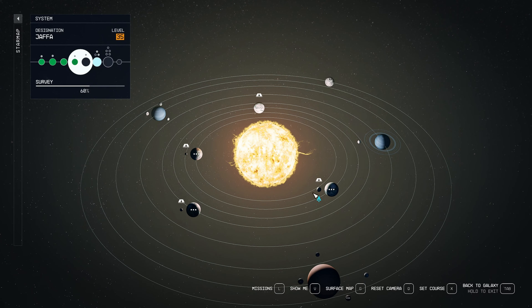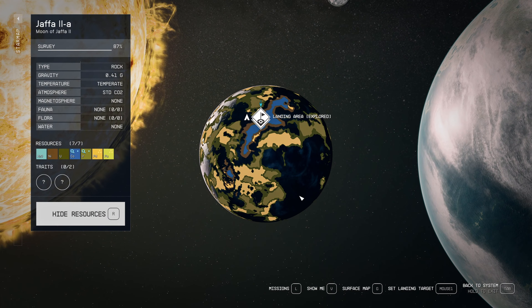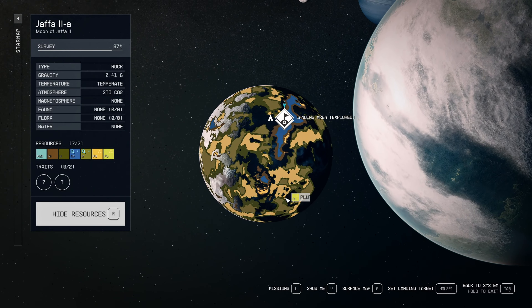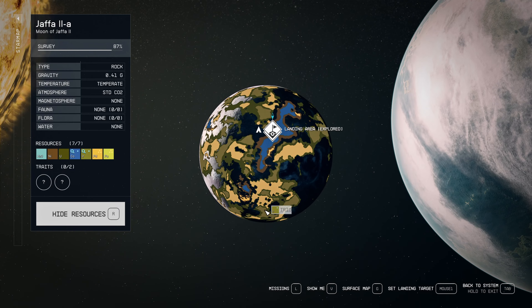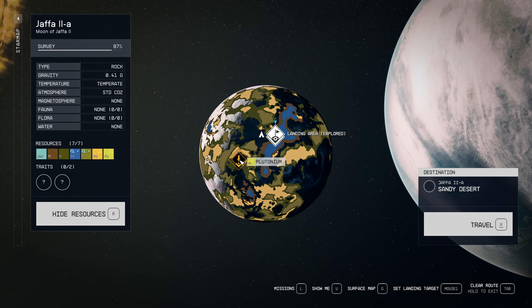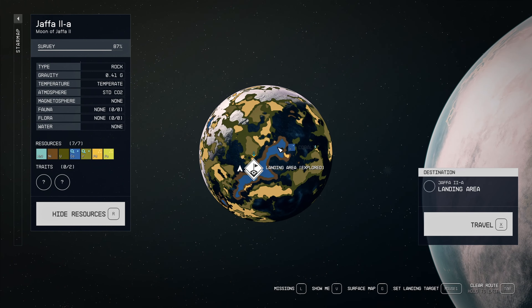Salutations cosmonauts! This episode I want to collect nickel, cobalt, and palladium, and we're gonna get that on Jaffa 2a. Jaffa 2a is a temperate rock-type moon and it has three distinct biomes, but all the resources can be found in two. Our primary target is going to be here in the hills, and all three of those minerals that I want are located in the hills, so that's cool.